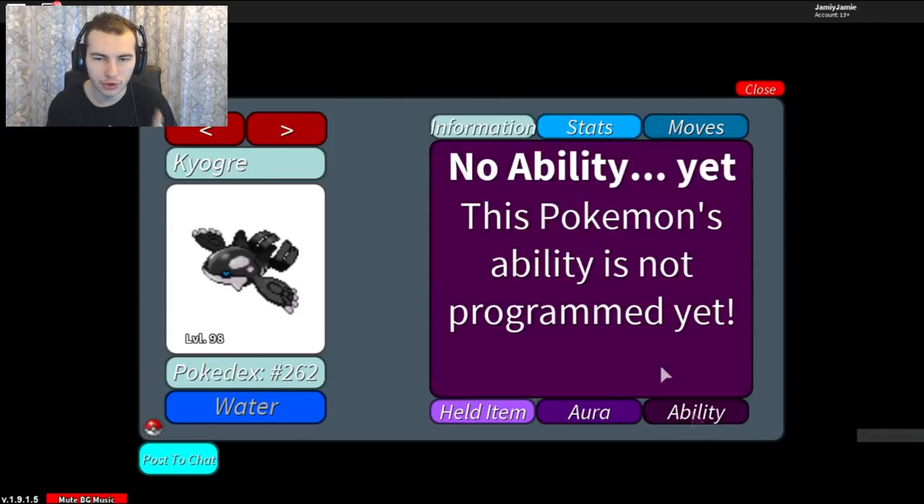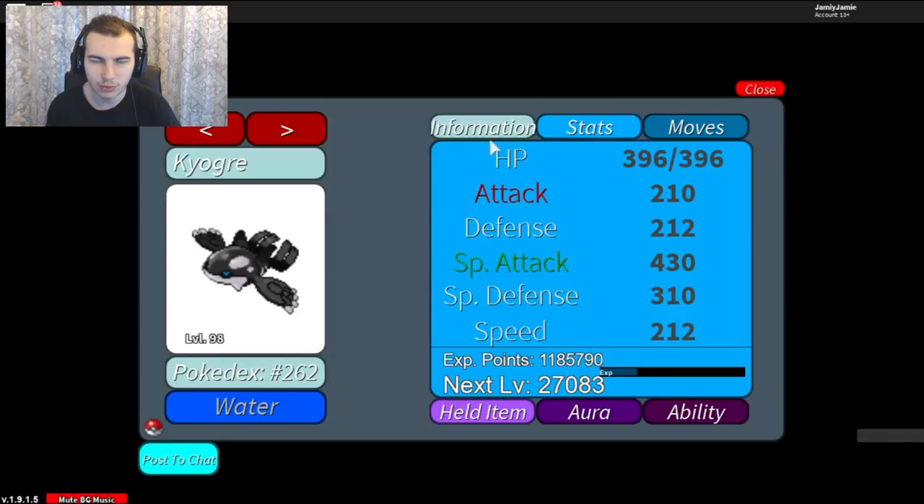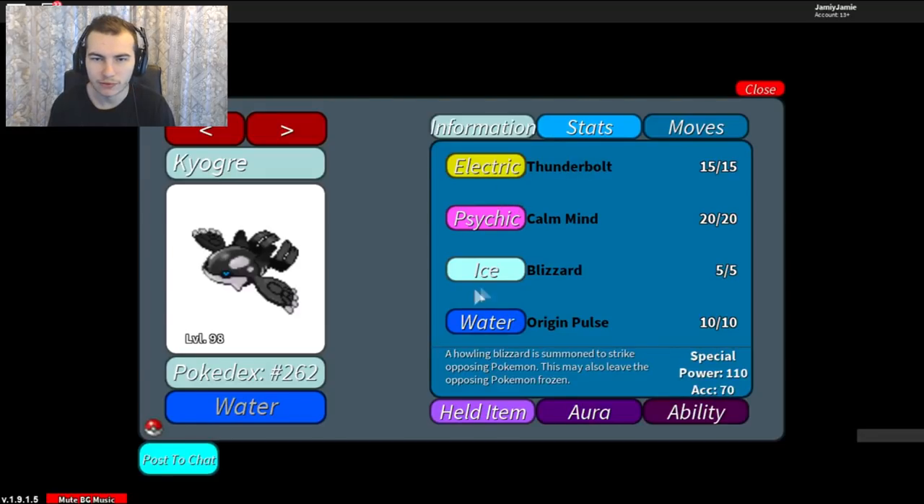We're going to be looking at the new Auror Kyogre, which obviously has the Auror Abyss. I think the only thing that changes was the blue changed to a charcoal black, charcoal gray sort of thing. But for the stats, we have a Modest nature. We have Thunderbolt, Calm Mind, Blizzard, and Origin Pulse.